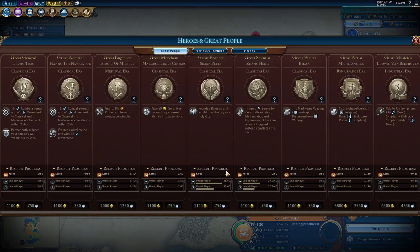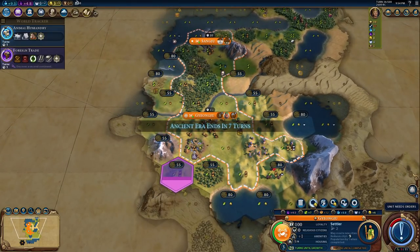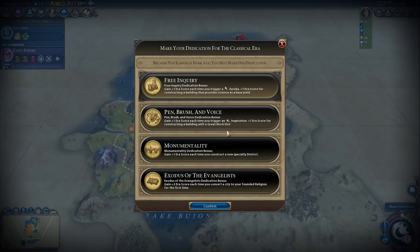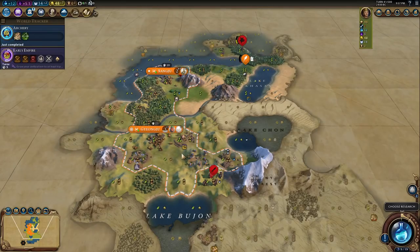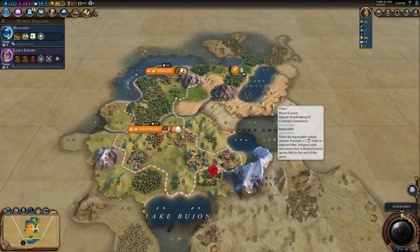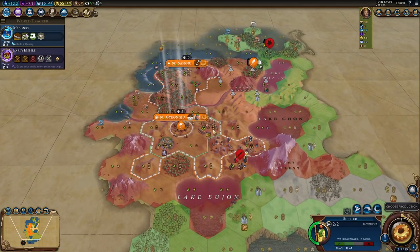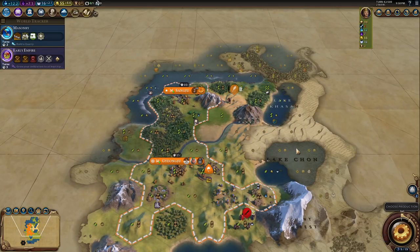No great scientists have been recruited yet. 4.6 already — wow. Let's go for another settler; we need some more settlers. Let's buy this tile finally and build our mine on it. Now it's even better because we have a Sai Woon next to it with one additional science. Let's go for free inquiry — this is pretty obvious to do as Korea because we're going to be building a lot of science buildings. I really like those choices.